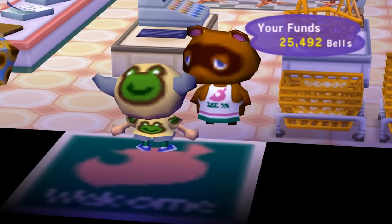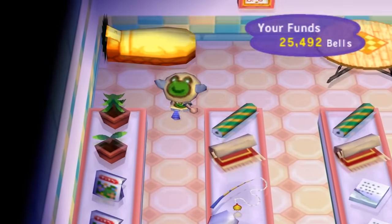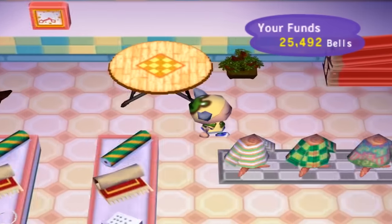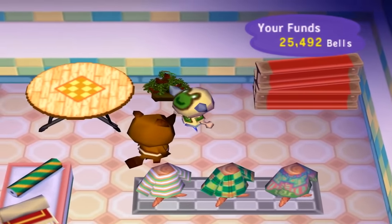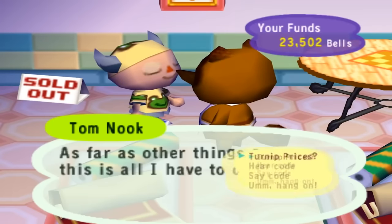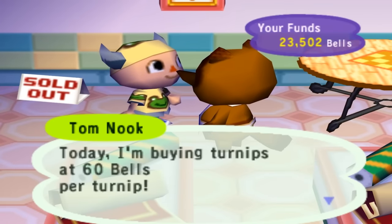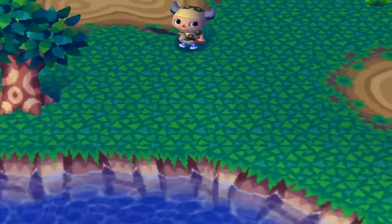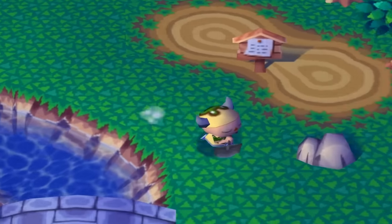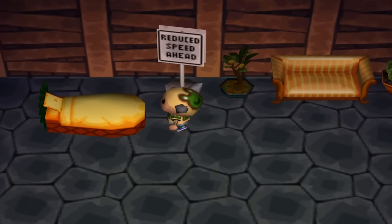Day twenty-three, it's Thursday. We need to sell these turnips before they spoil on Saturday. Nook is selling a pineapple bed — we still don't have a bed after 23 days, so this is our chance! But Nook is only buying turnips at 60 bells a pop, which still isn't good. We've had a lot of bad luck with trees not growing and bad turnip prices, but at least we do have a bed now.